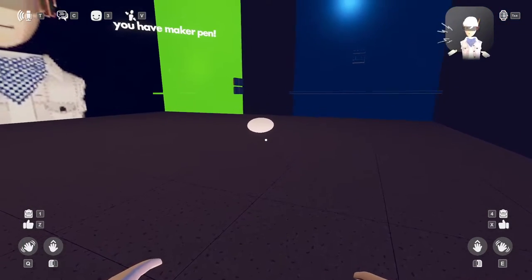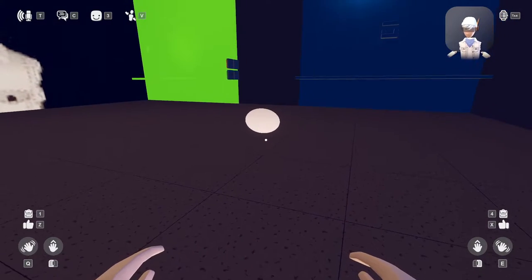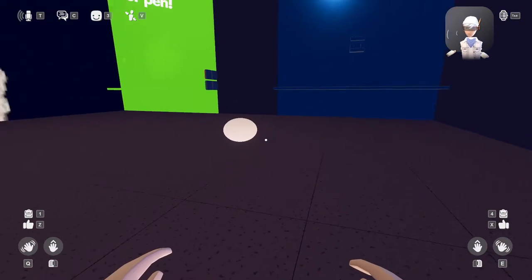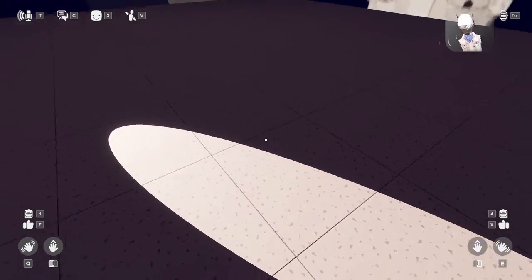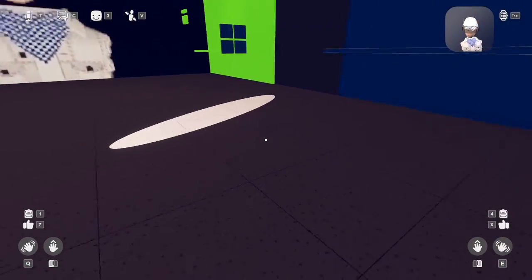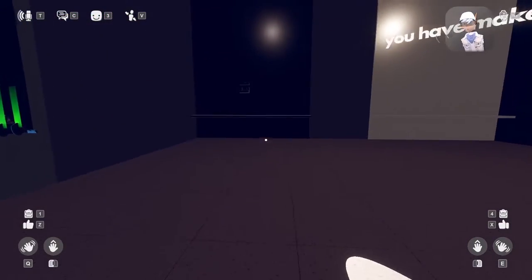Oh my gosh, I just realized this. You can make like projectile illusions with this tool. Because like you can make a bit of art with a bunch of different colors, and then once you move, it'll make a weird different shape. That'd be epic. This looks like an illusion almost, or like a glitched texture. That's really cool.